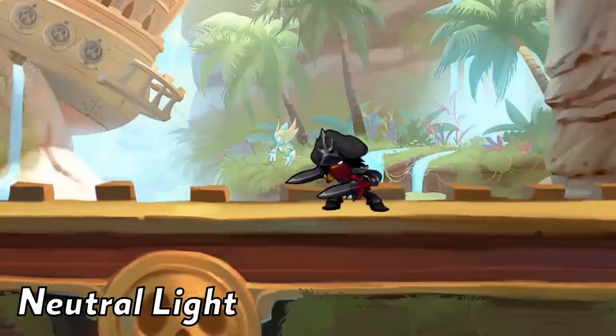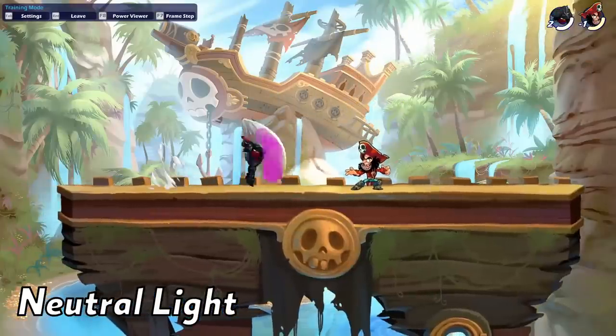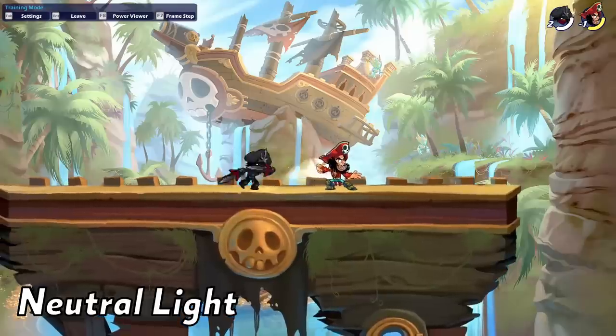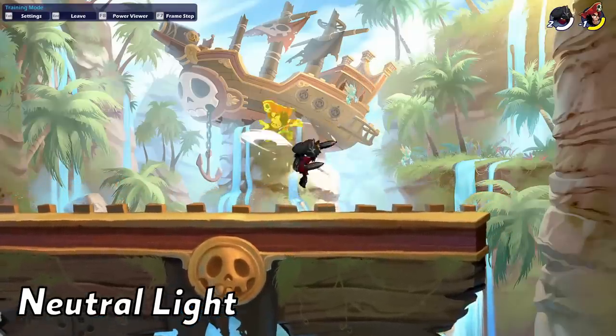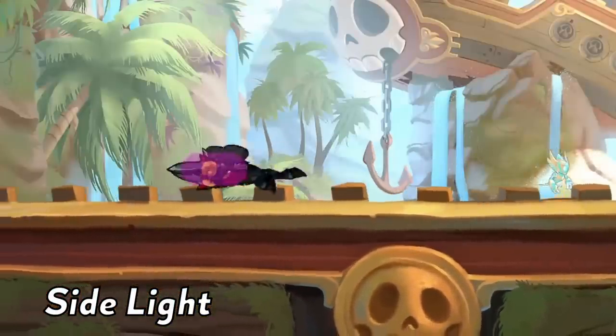Your safest grounded move can set up kills with end light recovery. If you miss it, you can easily cover yourself with another move or get out of the way when you feel unsafe. It's a good move to zone your opponent, catch spot dodges, dashing-in opponents, and it works as a punish tool. It's a really good approach option on the ground.